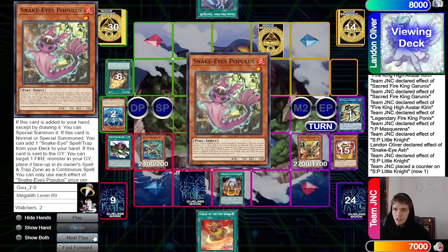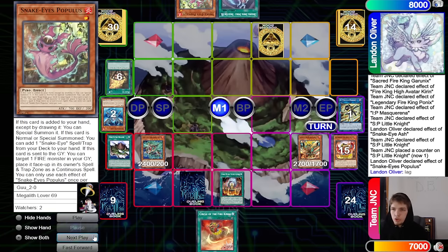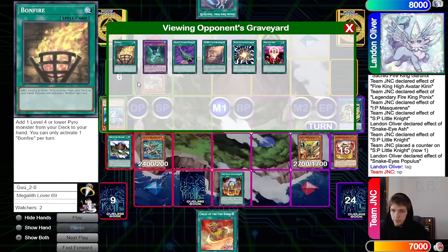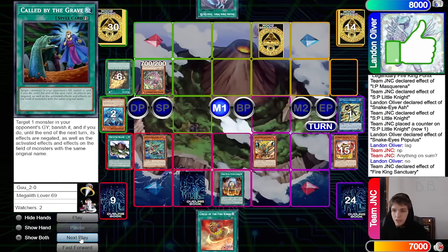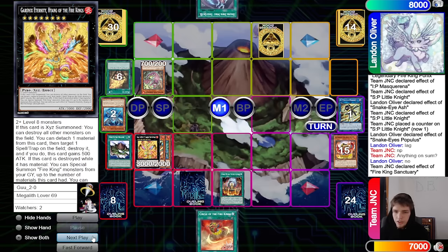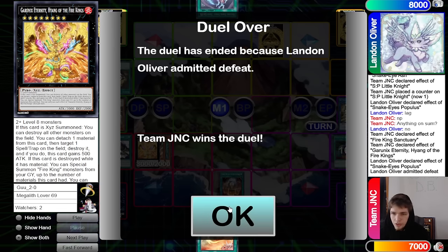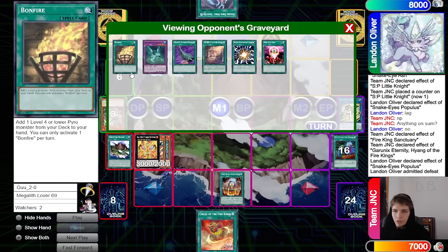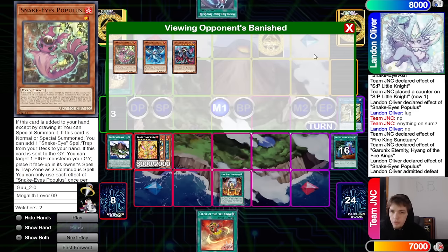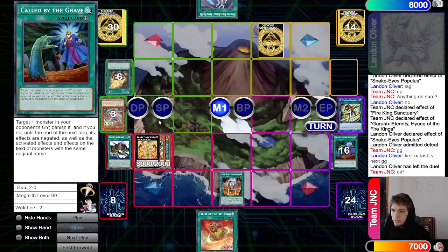They go One-for-One, discard Garunix, bring out Oak, Oak adds back Ponix, link off into IP. Set Called By, pass. We have IP and Arvata — could make Apple if we wanted, though Talents on Apple is a little scary. They draw Harpy's Feather Duster, pay a thousand off Heat Soul to draw, then Super Poly, discard One-for-One to summon Mud Dragon — calling fire. IP, Arvata, and the remaining setup just checkmated them and that's game.